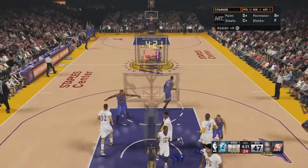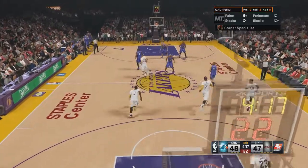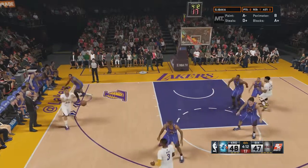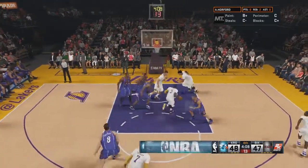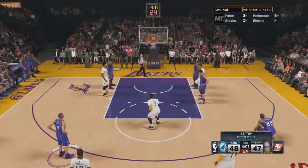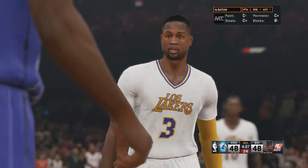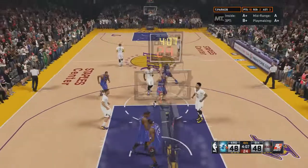Tony's wide open — slightly early but he makes it! Big three! Now it's 48 to 47. Dwyane Wade drives in, good defense on Blake Griffin — can't let him near the paint. Wade drives again and gets the foul. He shoots free throws, makes the first one — 48 to 48 with four minutes left in the fourth quarter.